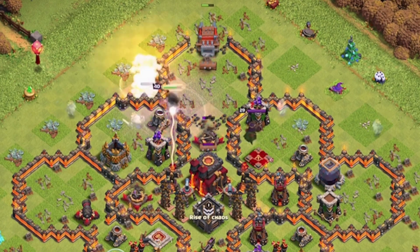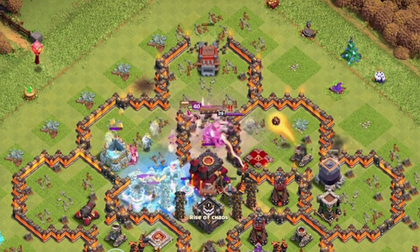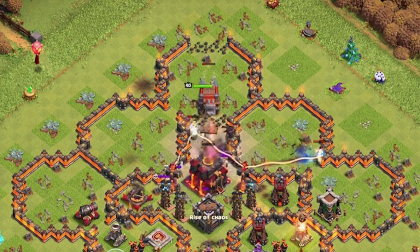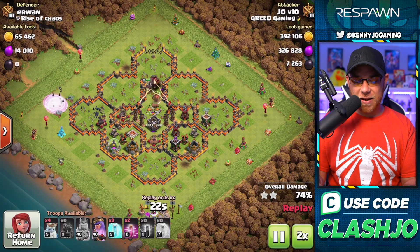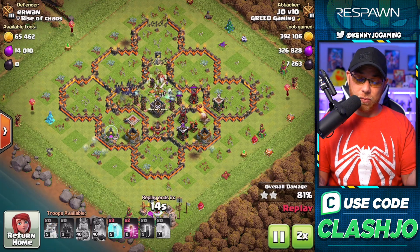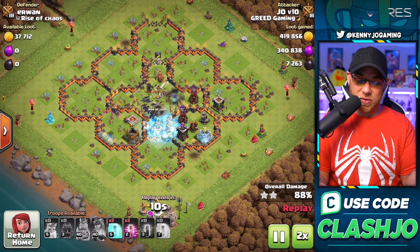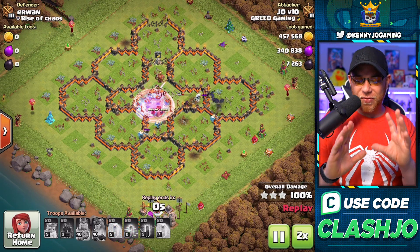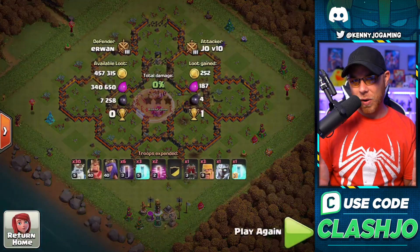Barbarian King, Log Launcher — we drop the Archer Queen in there. We bring Bats in from the left and freeze the Multi-Target Infernos. Actually, we use the Queen to take out the Multi-Target Infernos. We didn't even need the Freeze spells. That's the army right there with all that swag.